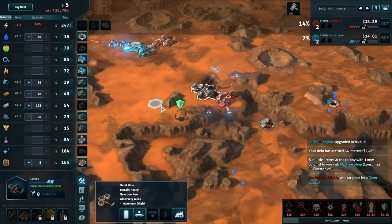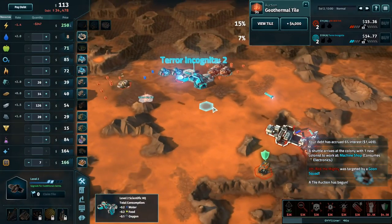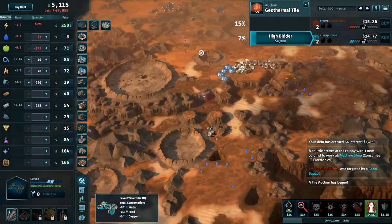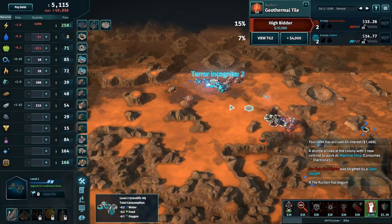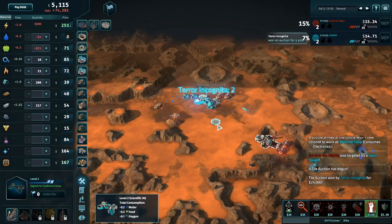Terror's missed this opportunity. New land is available. We could still mutiny his iron away — that would cause a real problem for Jim Bob, especially with iron at 40 dollars and steel at 54. That would be a really nice consolation mutiny. Now Terror wants this geothermal tile, with power at 150 and rising. I don't blame him.